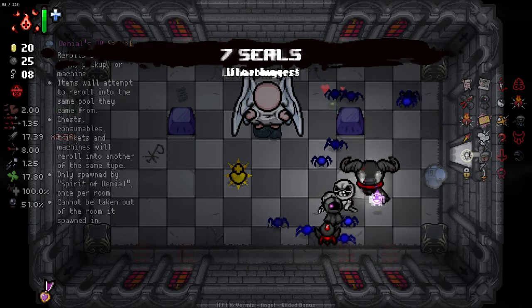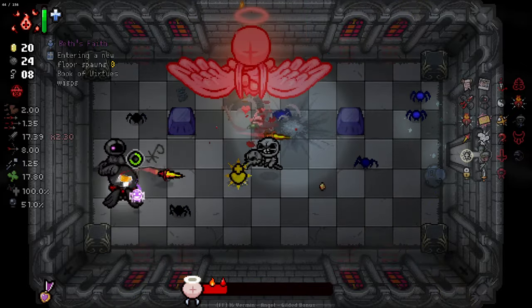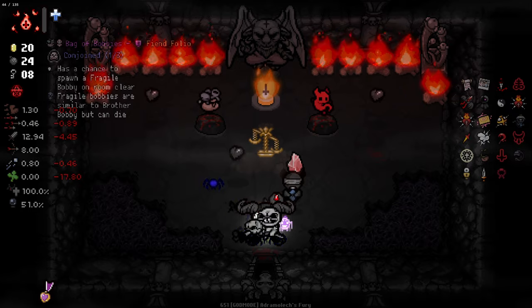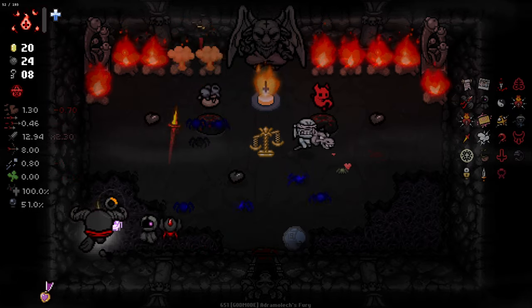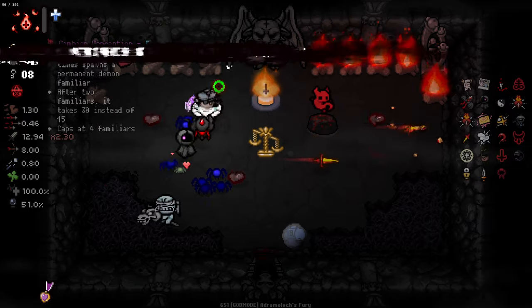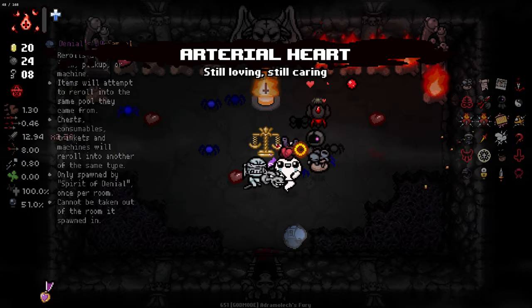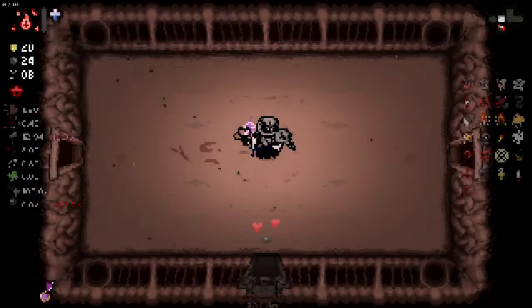Seven Seals is not bad. I get another one of these - neither of those are very good, Soul of Isaac. I guess Bag of Bobbies is the better of the two there, and whatever this little heart thing is. Oh, I should have used my Spirit of Denial - I forget about it every time. I could have also re-rolled my angel piece as well. I'm stupid.